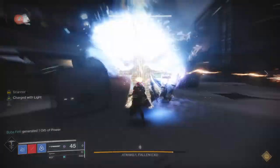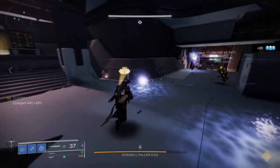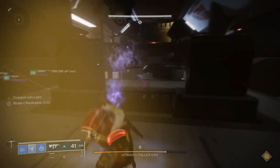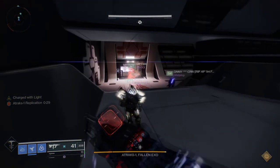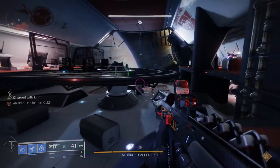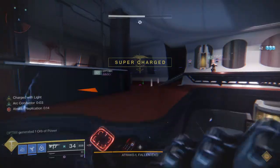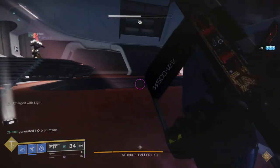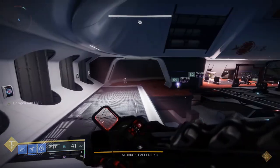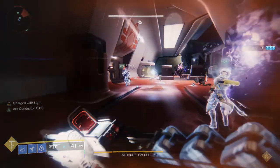After you kill the first boss, her soul fragment comes out — the purple thing you pick up at the beginning to start the encounter. You'll have the buff for about 44-45 seconds, so the top team has to hold it. The cool thing is you can juggle it — the Operator, who stays upstairs, can shoot the ball and you can basically juggle it over and over. Once you kill the boss, the Scanner has to pass the buff to the other person, which I'm showing you right now in the video.